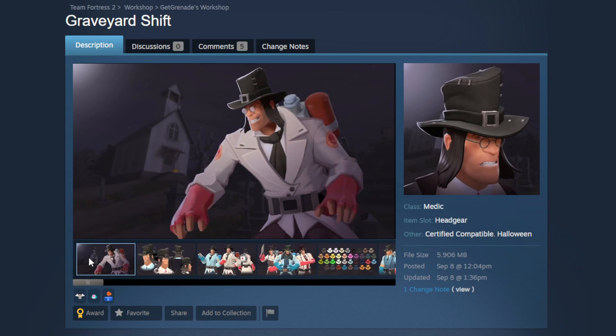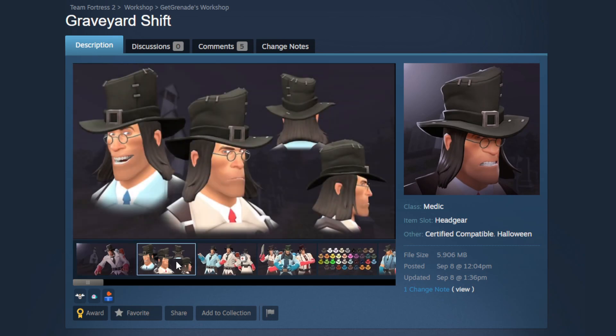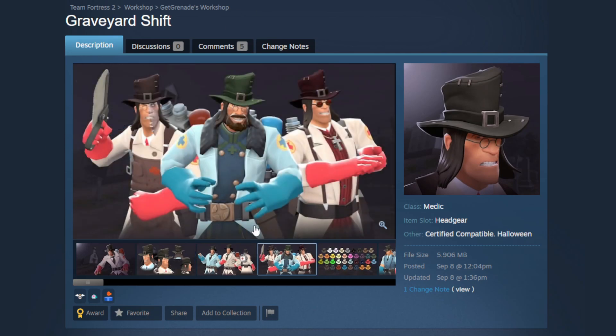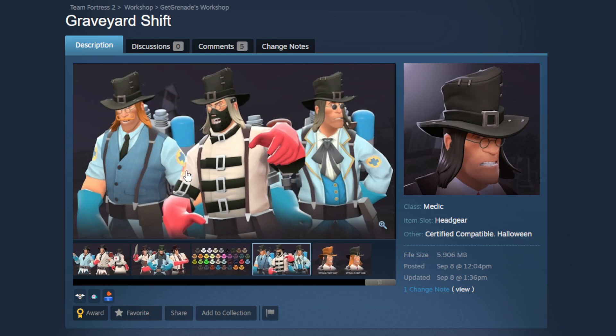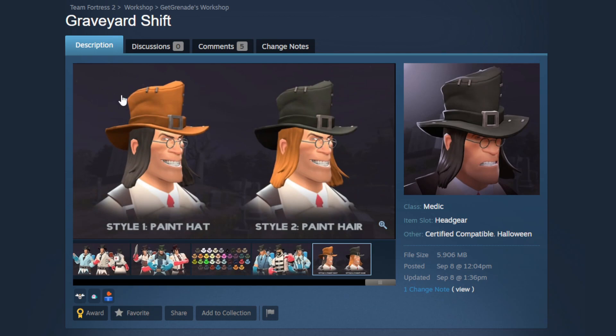That brings us to the Re-Animator set for Medic, starting with the hat, the Graveyard Shift — a really dingy, stitched-up old hat with some long hair. This is a far deviation from anything Medic currently has, and there's going to be a lot of fun loadout combos. Pairing it with the Second Opinion actually goes really hard with the Tomb Readers too. You probably noticed there are two different paint styles — you can paint the hat or you can paint the hair, which is a very nice option.